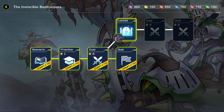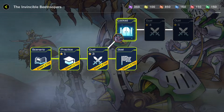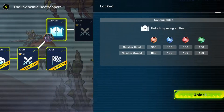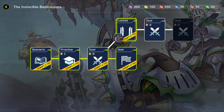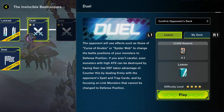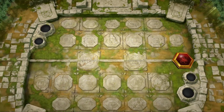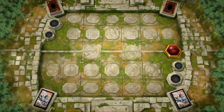Hey, what is up Duelists and welcome back to another episode of Yu-Gi-Oh Master Duel. We are continuing on with the Invincible B Troopers. We're going to hopefully finish this episode, but I have a feeling it's about to be extremely painful. We're going to see how we go. We do get sick cards though — card sleeve I mean. We're not going to stall too much, just jump straight into it and hope I don't get absolutely shafted.